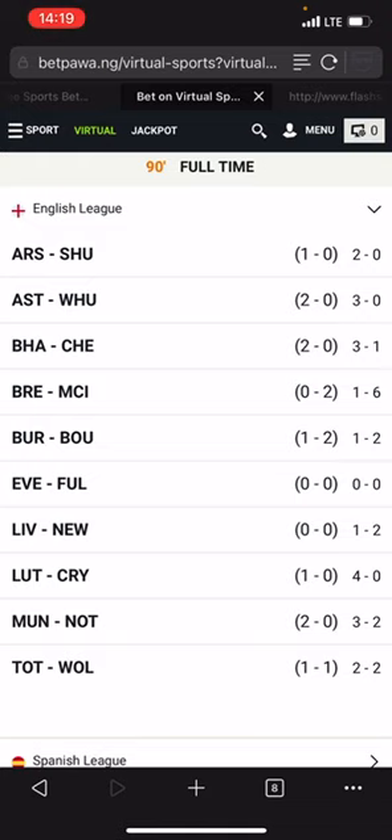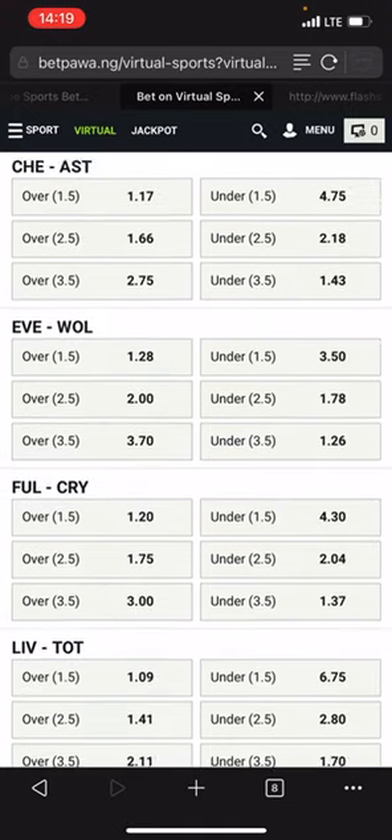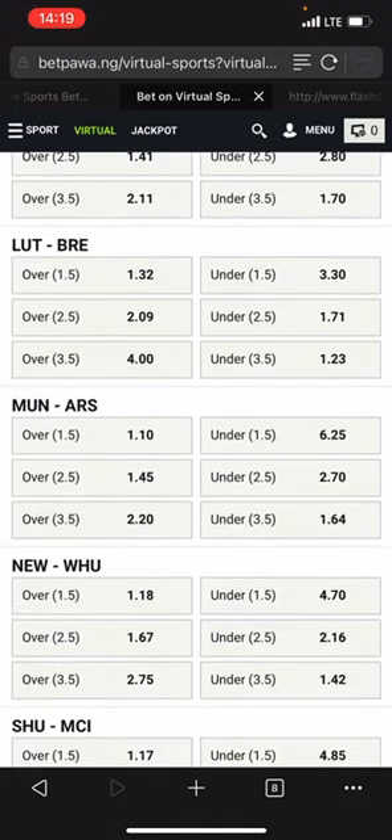Man City beat Brentford 6-1, so Man City has the highest score. We also have Man Utd versus Nottingham — 3-2 — versus Crystal Palace who played 4-0, but 4-0 is lesser than 3-2. So Man Utd versus Nottingham is the second team with the highest scoring form. Which means Man City and Man Utd are the two teams we are going to focus on for the next match, and we're going to select their over 2.5.